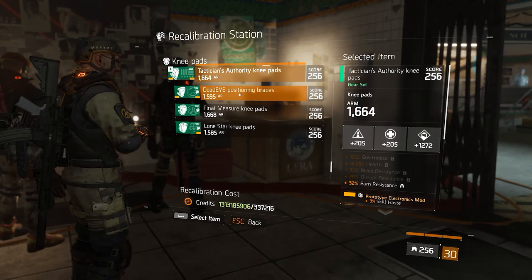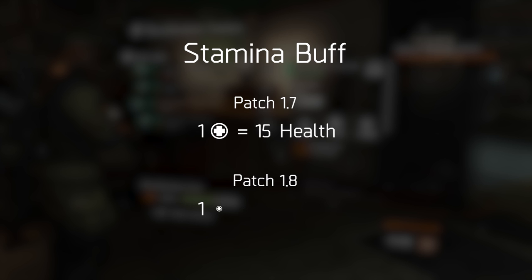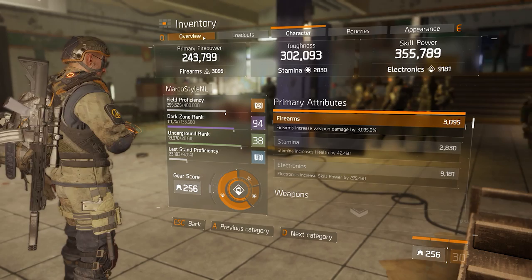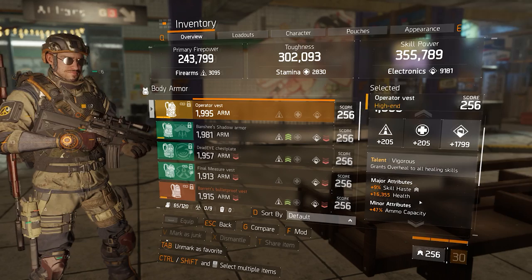Before we get to skill haste, we have to look at what the developers are already doing with 1.8. First and foremost: the buff to stamina. For those unaware, stamina is most likely going to get buffed again in 1.8 — going from 15 health per stamina point to 30 health per stamina point. This is a very good thing for the game because it basically means we have no dead main stats anymore. It's going to be just as good to get stamina instead of electronics.